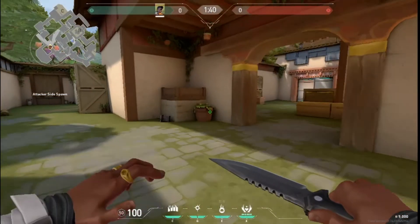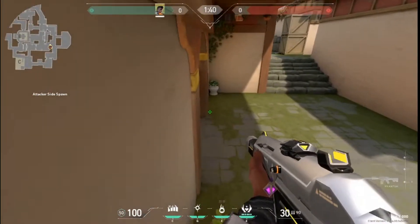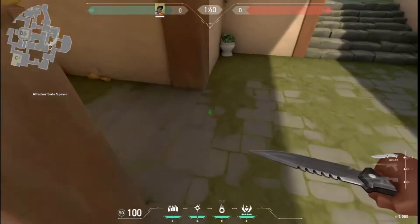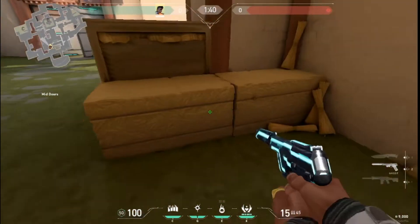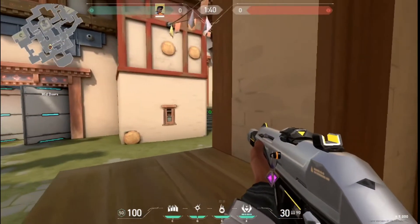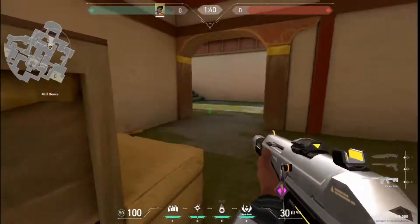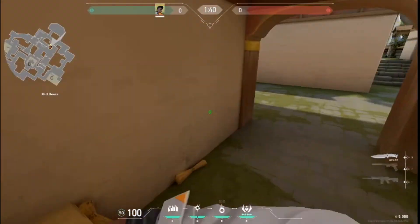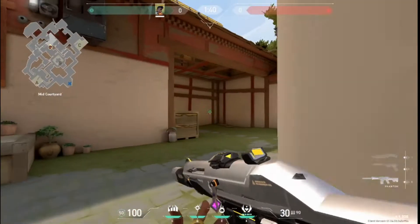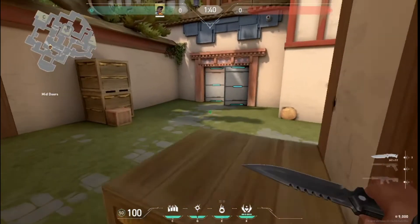Another interesting spot that I have seen on this map that I do not see many people actually use is this corner. I've played quite a few rounds and I've never seen anyone go into this area right here, so you might consider using that. I also don't see people using these ever. Everybody always peeks from here, but nobody ever peeks from here. So they're going to be totally caught off guard — they're going to be aiming here, but then you come out here. You might be able to get some good picks for a while on that.